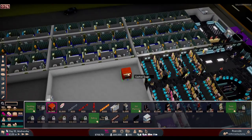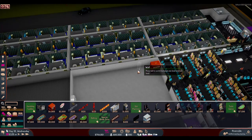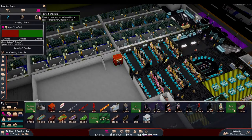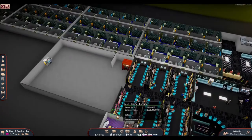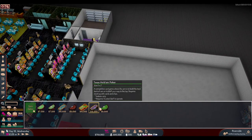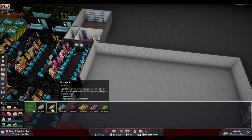Let's place the cashier cage here and leave space for another one in the future. A security guard is needed to operate it. The schedule will follow that of retail — so at 10 o'clock, this part of the casino, including table games and sports betting, will open. When you have a cashier cage, all seven table games become available. One other prerequisite is the table game rule editing research — without it, only some table games are accessible.